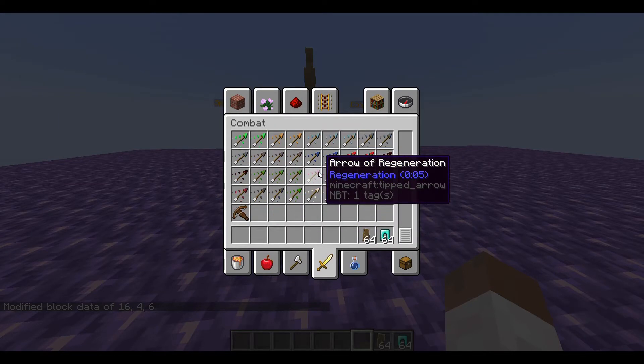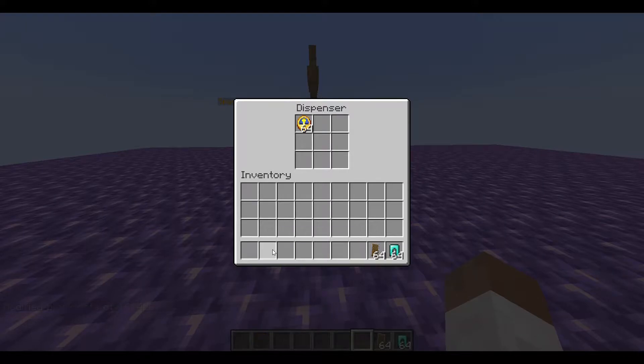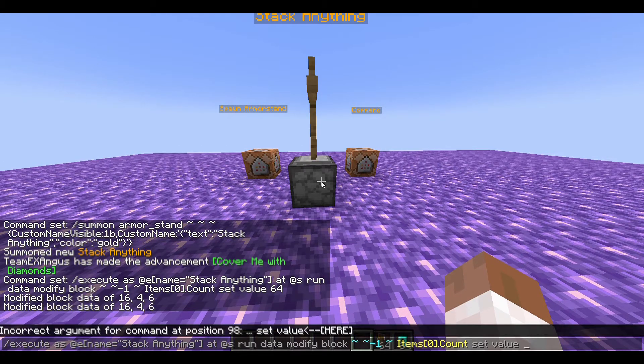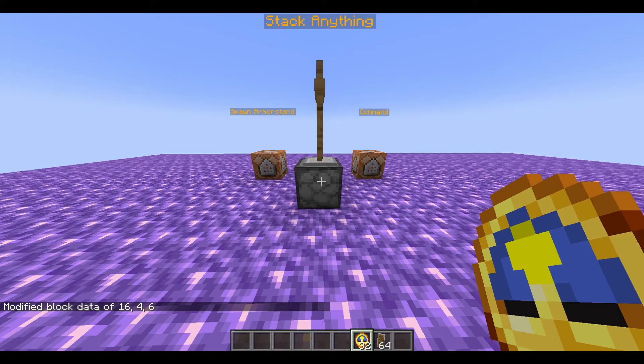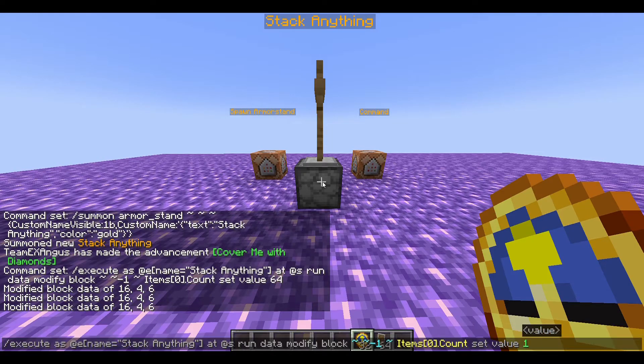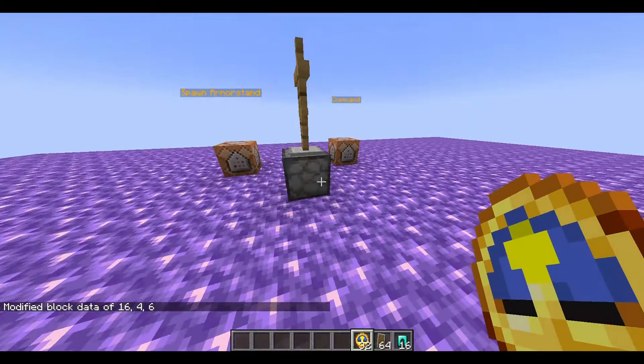Now the good thing about this method is that it's really easy to change the amount to anything you want. I can actually go and lower this — I can do 32, we've got 32. I can put my diamond leggings back in, maybe one, 16 — just changing the last number at the end changes it. So you can set this to any number.